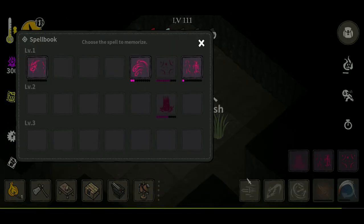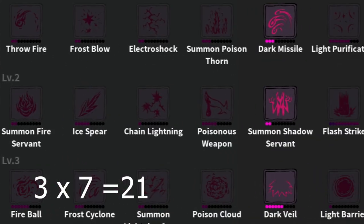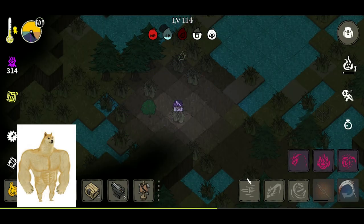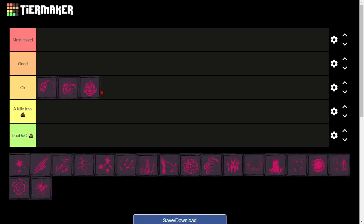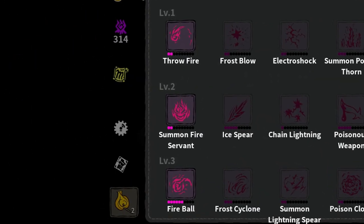Have you ever picked up a spell book and been like, what do I choose? Currently there are a total of 21 spells, so it can be a little bit difficult for you to choose. I will be covering each spell's usages and how it can be implemented in your survival, then ranking based off of that. With that being said, let's rank the first column, which are the fire spells.